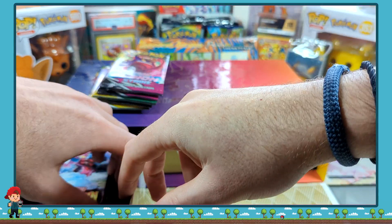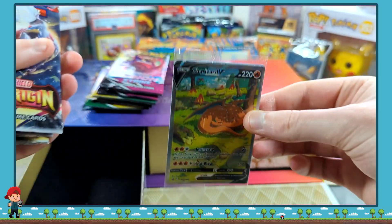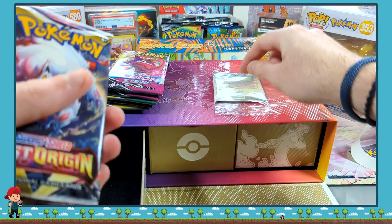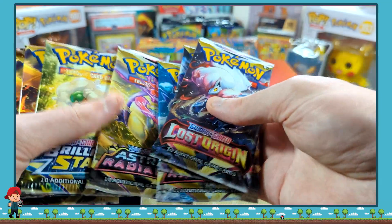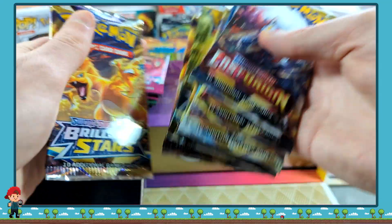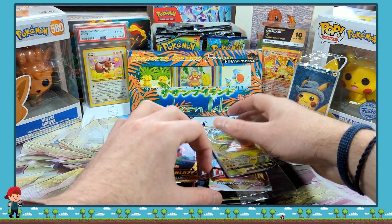And I am correct. We've got some Lost Origin. This is the triple Charizard cards. I might actually have to open this - I don't usually open these, but I might have to do more Lost Origin. Astral Radiance. Brilliant Stars. I'm going to quickly get this box out of the way. We have a lot to get through today.